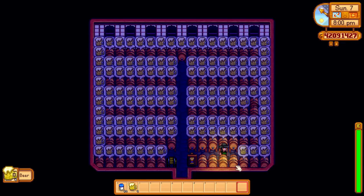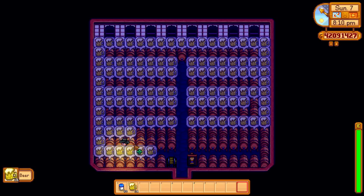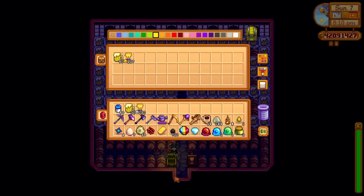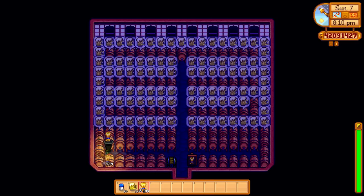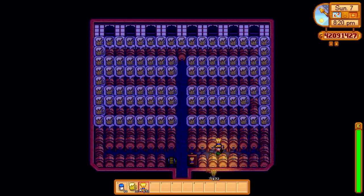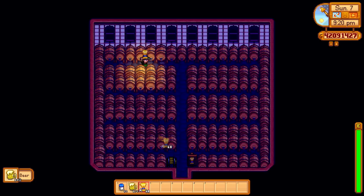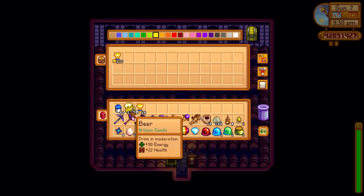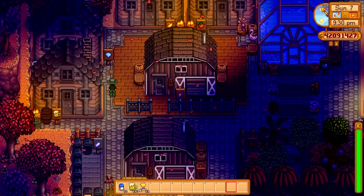Our round of beer is done. It's not the most valuable thing but I've got a lot of wheat left, so why not turn it all into beer right now. When the wheat's all gone I can start using the kegs for something else. I need to get the ancient fruit production going — that's where the big money is. I might age it too and I'll show you just how much iridium quality wine sells for. Lots of beer — we're going to sell all of that.